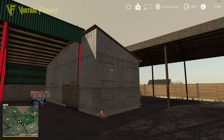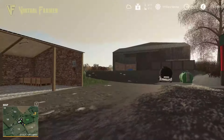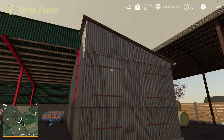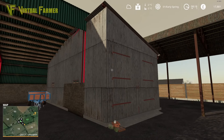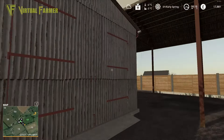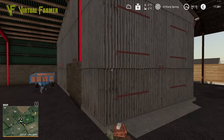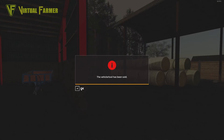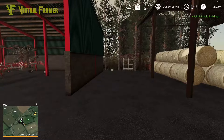Hello and welcome back to Six Ashes. It is the first day of spring and we've moved into our fourth year. The first thing we're going to do is get rid of this shed — it's fairly ugly and doesn't fit in. We'll sell it first, which gives us about 10,000 back, which is great.